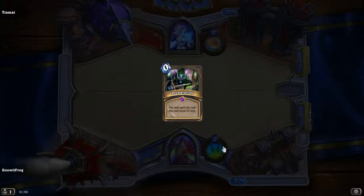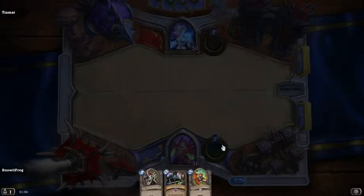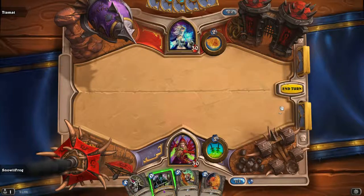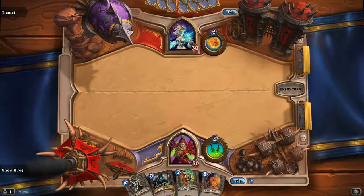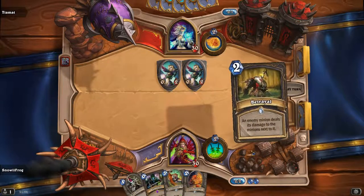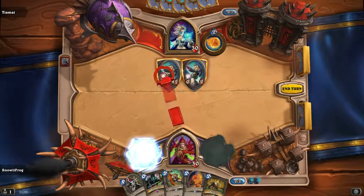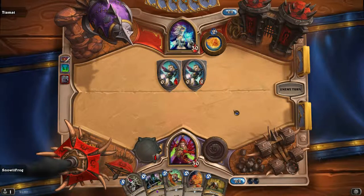I'll hold down the Preparation — it could be good at getting out of Strangled Thorn at some point here. There's a problem with the Loot Hoarder here because it'll just kill it right away. Not the best.